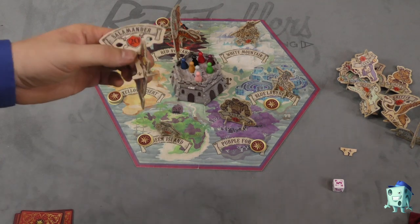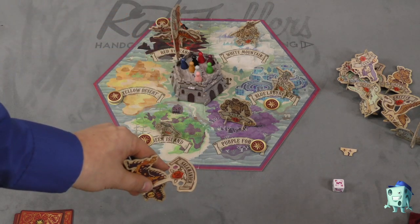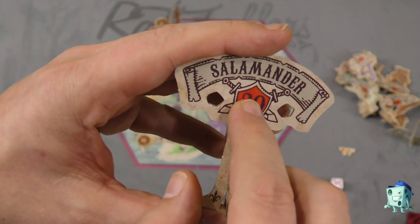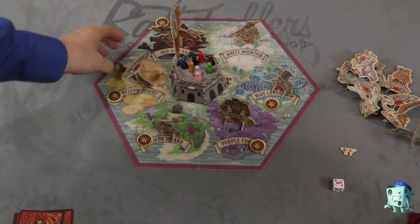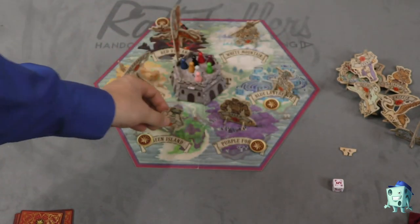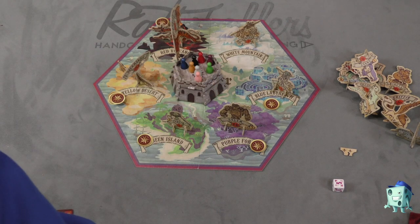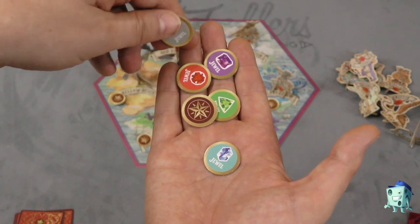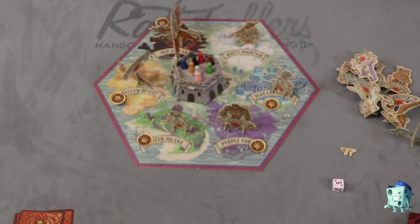In this game, monsters are going to be placed in various spots. There are six different locations: Red Volcano, White Mountain, Blue Labyrinth, Purple Forest, Green Island, and Yellow Desert. Each monster has a power rating — the salamander is a 20 with seven treasure tokens, the goblin has a 3 power with two treasure tokens, and the golem has a 14 power with five treasure tokens. The goal of the game is to get one of each of the six different jewels, and once you do that, you win.